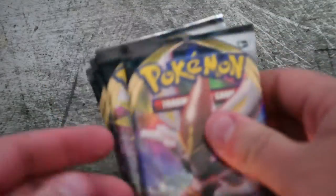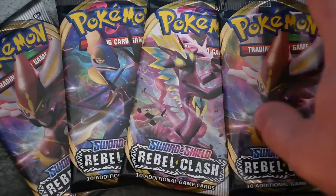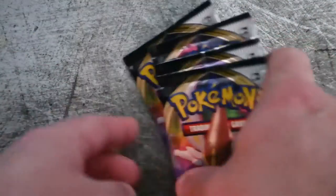Alright so we're going with round two. I have four packs as well, and then after these four packs we'll move to Champion's Path. Okay, I forgot the Rebel Clash is facing the wrong way — well it's been spoiled now, so we got a green card. Wow.